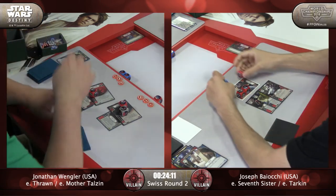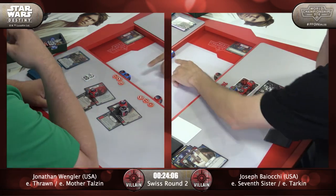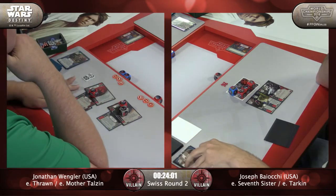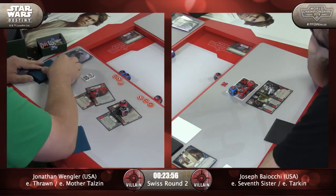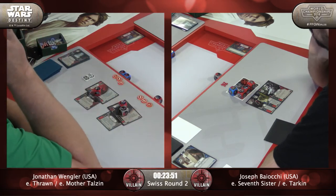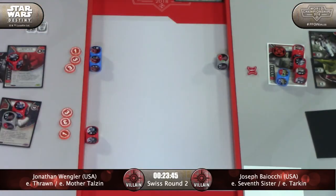Two damage to Tarkin. Force Illusioning the Tarkin power action, soaking all four. He's thinking about it — the risk is: do you lose Rise Again right here? He took two and then took two. Because he does not want to lose his Rise Again, to keep the Force Illusion or the Rise Again in play as much as he can. It always feels bad if you Force Illusion three damage and lose eight or more cards worth of healing.